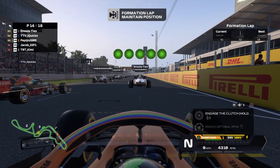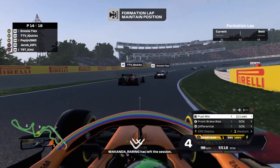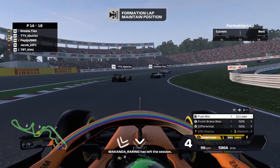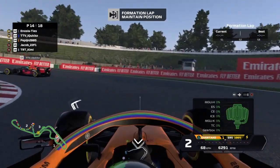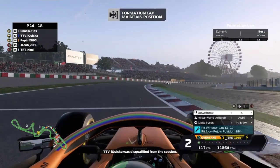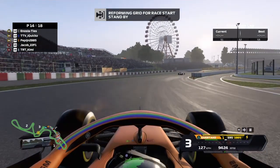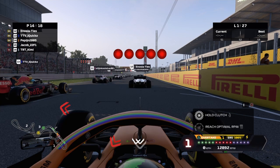Getting on the formation lap, you can see us qualifying in P14 — one of only 3 cars who start on the medium tires. The rest are all going for a soft-hard strategy apparently. As we go through the formation lap we make ourselves ready for the race. As I said, this is going to be an absolute banger, so keep watching to the end.